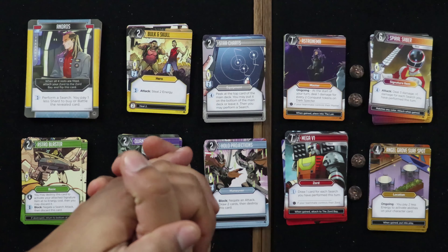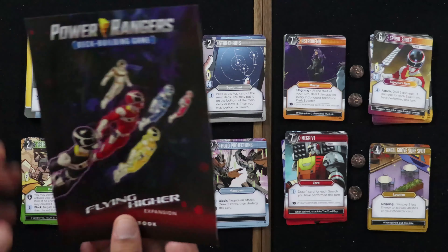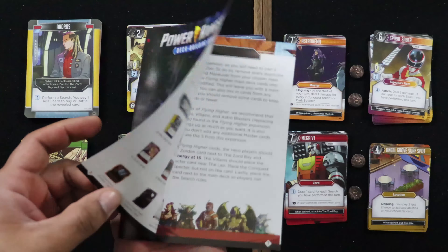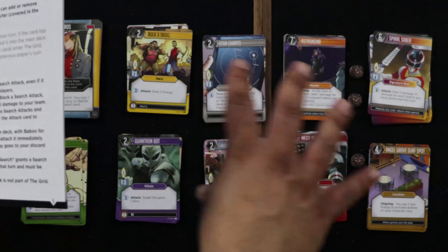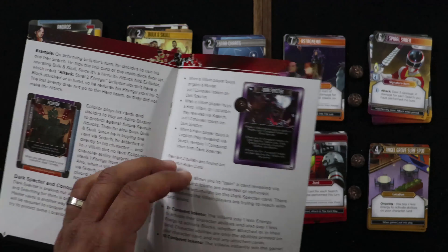So we're going to take it to the table. Now we're going to take a look at the components for the Power Rangers deck building game Flying Higher. This expansion can be mixed in with a core set or Zeo Stronger Than Before. You can also mash this up with another set such as RPM Getting Gear and have enough cards to play the game, though you will still be missing some components, so you do need a core set. You do get instructions on how to set up the game.